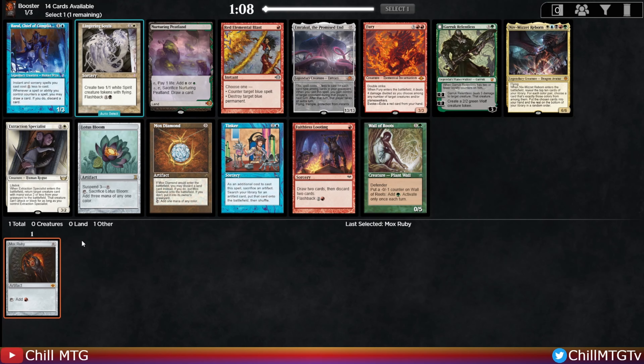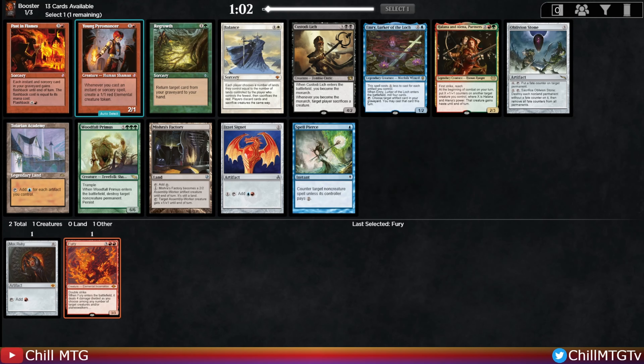Pack one pick two: Fury versus Mox Diamond. Mox Diamond is a good card but you gotta pitch a land. Fury is pretty unique in its effect, clearing some board and can cost no mana. Both these cards lose some card advantage, but after first picking a Mox Ruby, let's just take the Fury. Next up: Signet or Spell Pierce - not looking at Ponder or Past in Flames. Geeky Jackson and Matt Grineer don't like picking up Signets but I think I'm going to take it here.